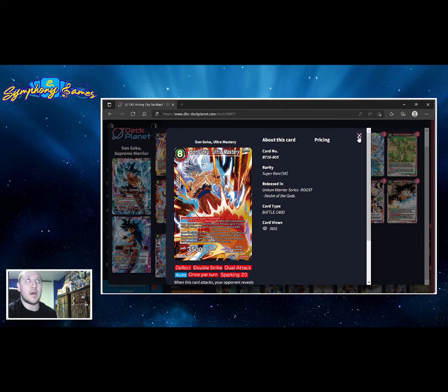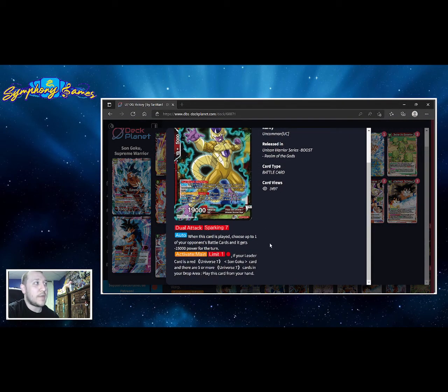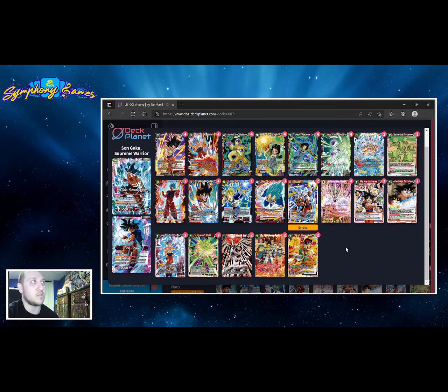Golden Frieza — for one energy it comes into play and negs one battle card by 15k. The best part is it's a dual attacker, so if we need to swing into unisons we can potentially clear a lot of 15k unisons for one energy. This becomes a problem when we have to swing into 20k unisons like Majin Buu for Blue. Our Son Goku does have deflect so it will hit the board, but the problem with Majin Buu is the minus-one effect — when we swing with the battle card they can bottom-deck it, so if they target Ultra Mastery it defeats the whole purpose of our strategy.